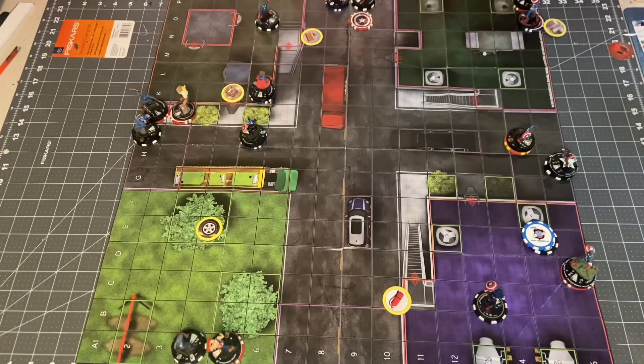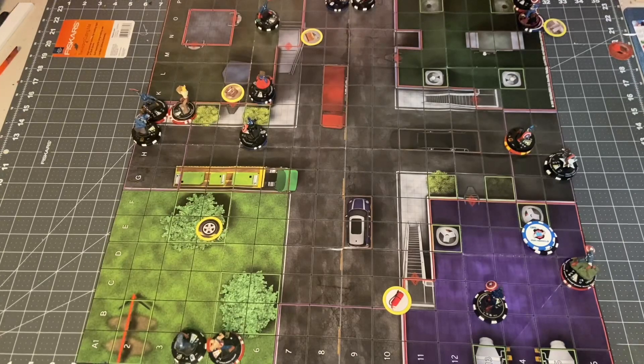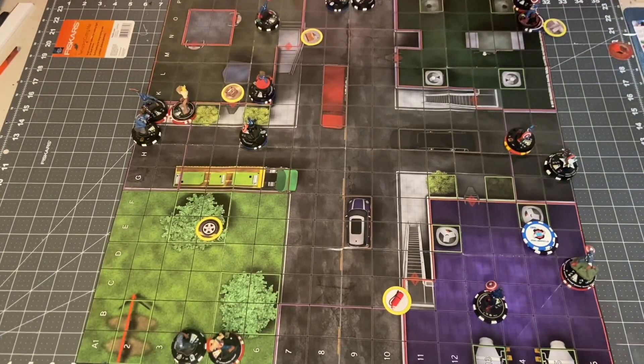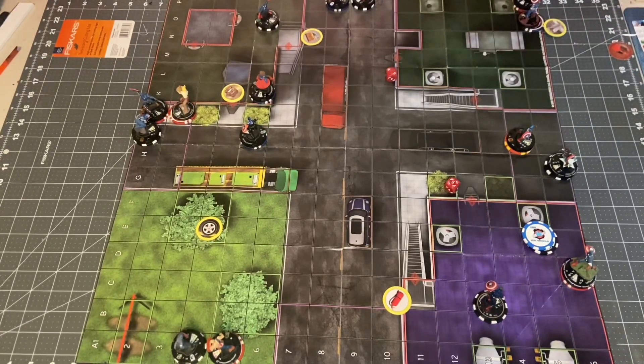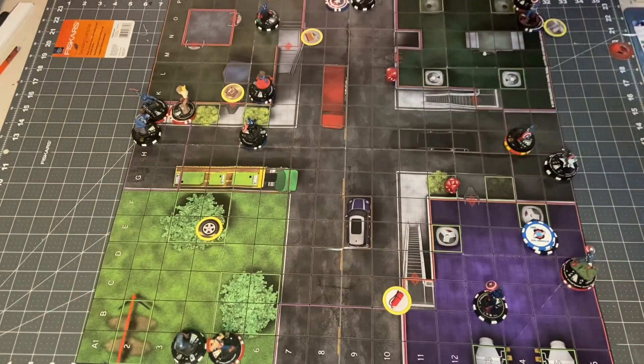We are back to the turn order with U.S. Agent. Taking away his shield token, he will go ahead and take a swing — 10 for 3. That will hit a 17 for 3 damage on Isaiah. Wait — Isaiah has toughness, so that'll be 1. Ooh, Isaiah will die, so he'll go to his last non-KO click with Living Legend and heal up one click.